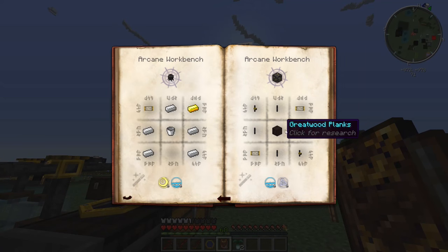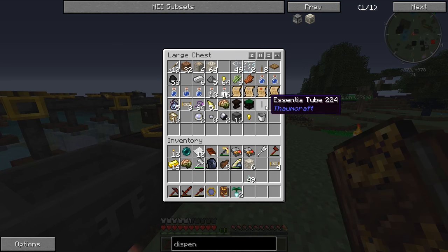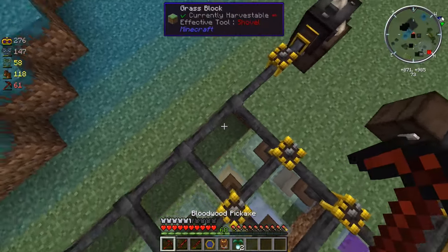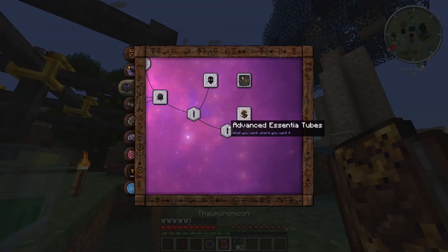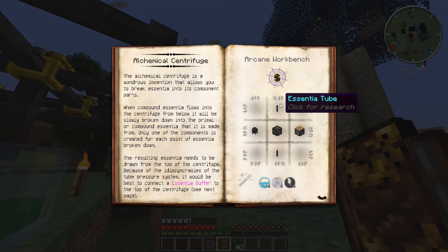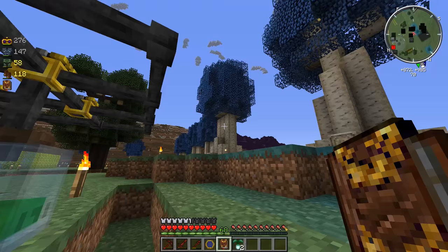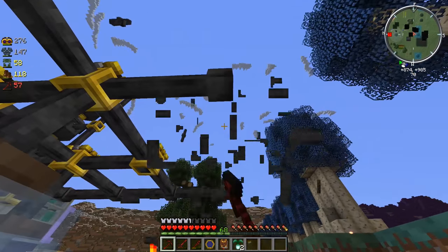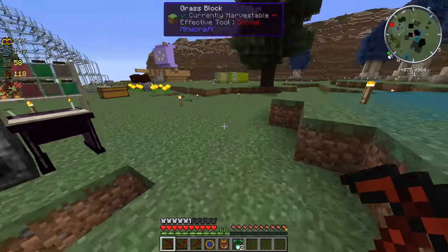Silverwood ingots - there we go, vis filters. I think we might need two of those, so let's just get two to be safe. We're also going to need some Essentia tubes. Yeah, we have one Essentia tube right there, and we don't have any more. I can grab extras from over here - two, three. We need two for the final thing but four for the alchemical construct, so we need six total.